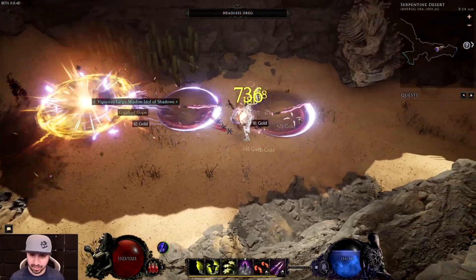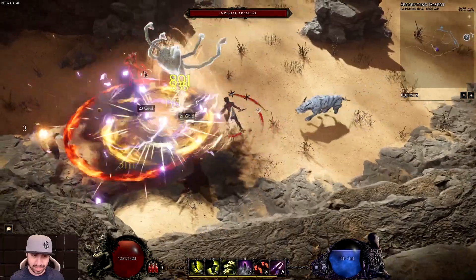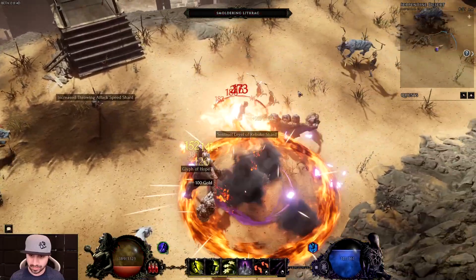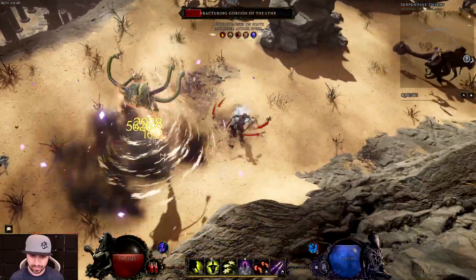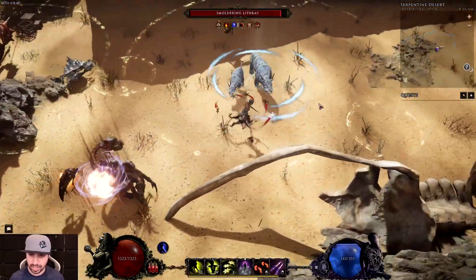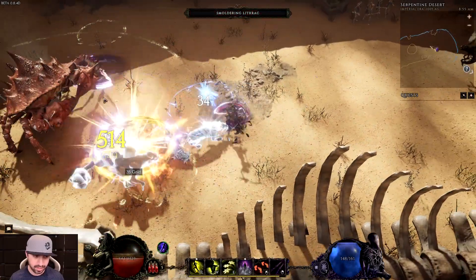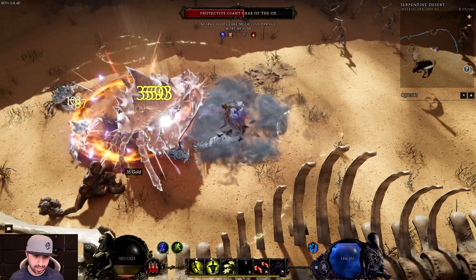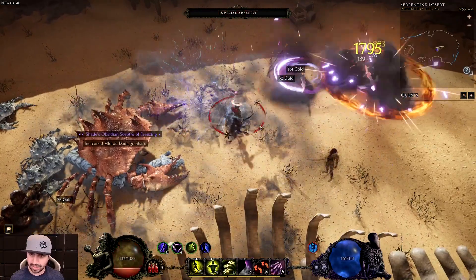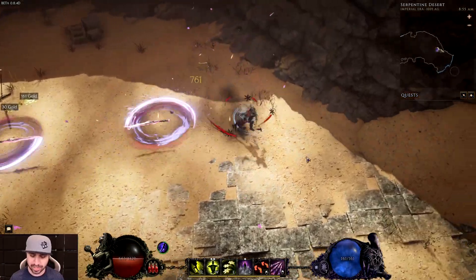Decoy is pretty cool the way we have it set up — it's really what made this build sing. As you can see, the damage output is insane, and this is pretty much a guaranteed crit build.